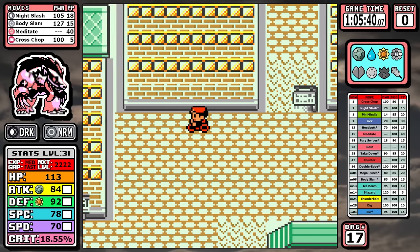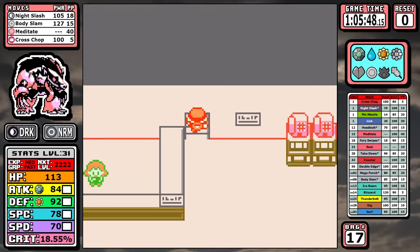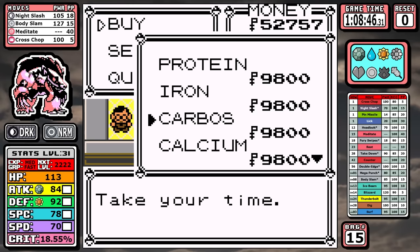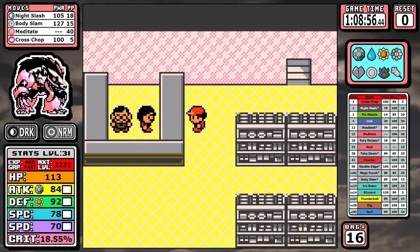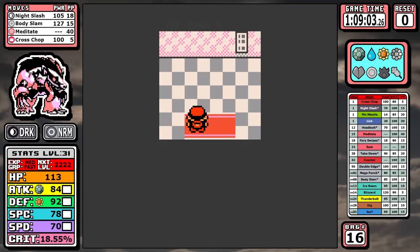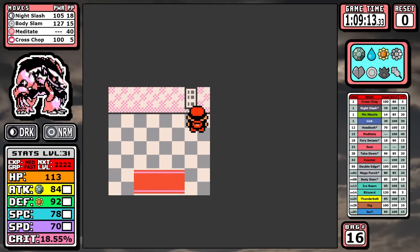After that comes one of the big optimizations for the run. I'm going directly to the shop now — earlier I was holding off until later when I had more money. While this means fewer vitamins and overall less power, I think it saved time and was well worth it. I sell everything I can, don't keep any TMs from the top floor, and I'm able to afford five Calciums when it's all said and done.